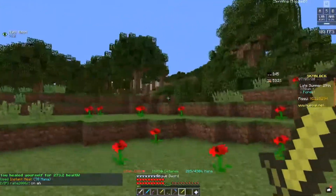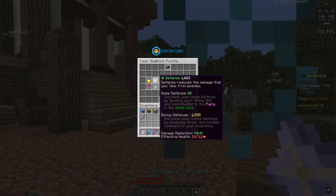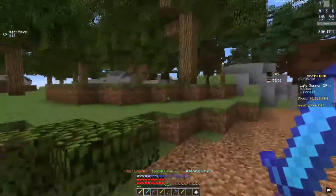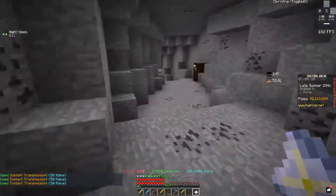With 1683 defense, you're going to have 24k effective HP and 94.4% damage reduction. The reason why damage reduction is such a good thing is if I go over into the goals area, I'll be able to tank each hit that I get hit by.